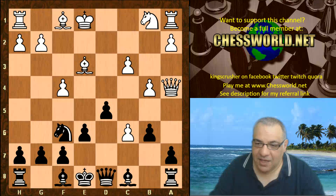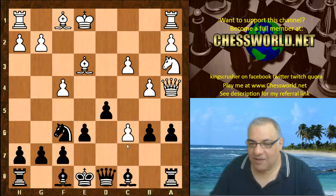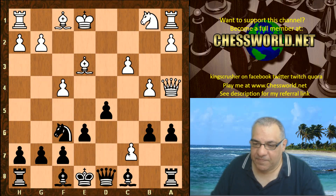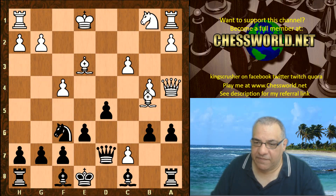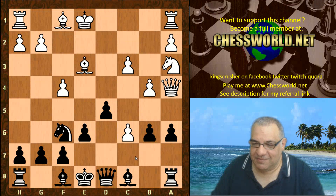Well the bull reacts: Queen a4, threatening potentially something like c7 check under the right circumstances. Then a6, Knight a3, and White is obviously interested in c7 check in this position — supporting this little idea of playing c7 check without trying to exploit the pin, as we're going to see.